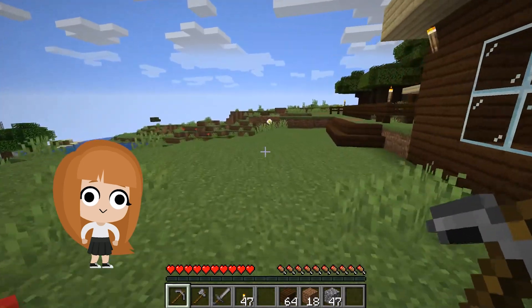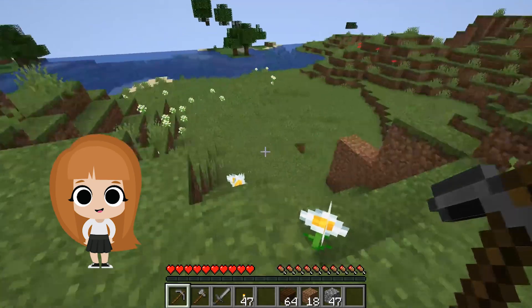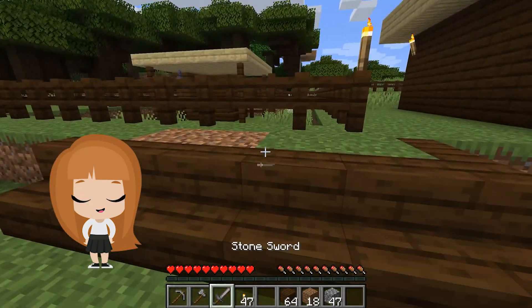Within Minecraft, there are five available game modes: Survival, Creative, Adventure, Spectator, and Hardcore. Changing it on the control panel is easy, so let's get into it.